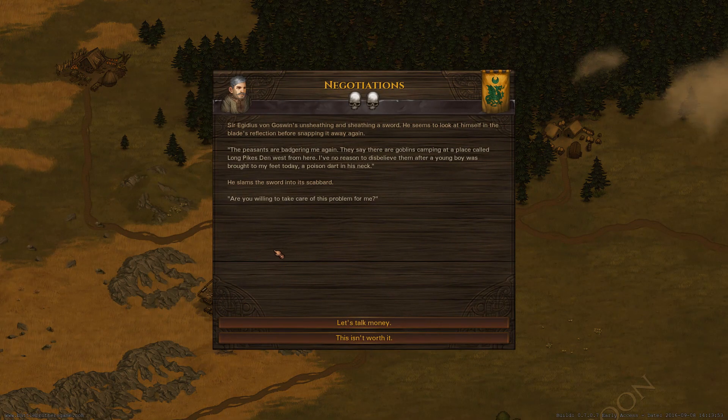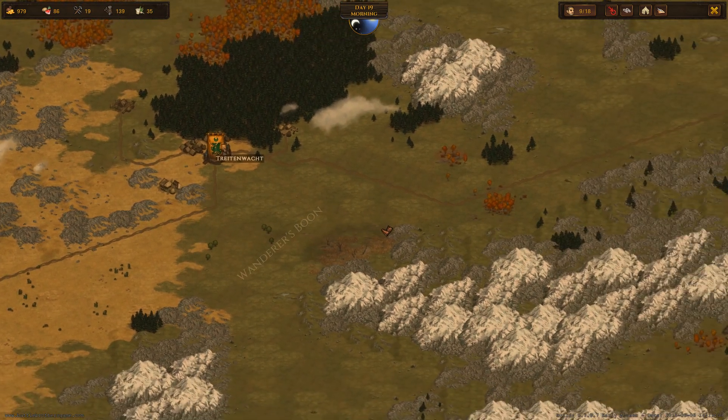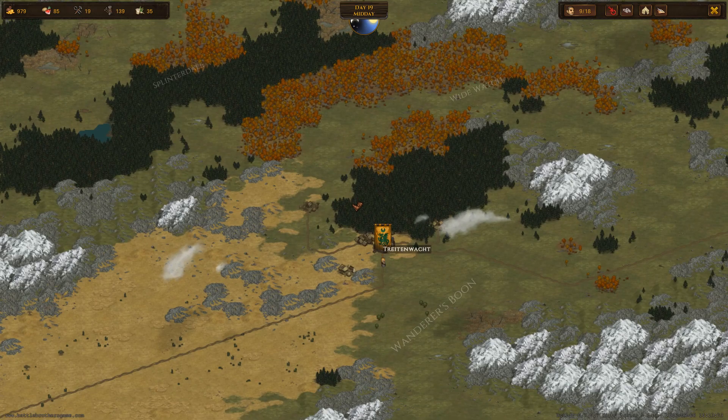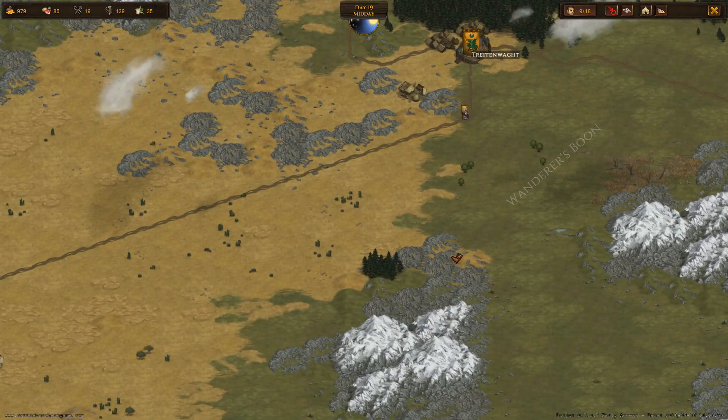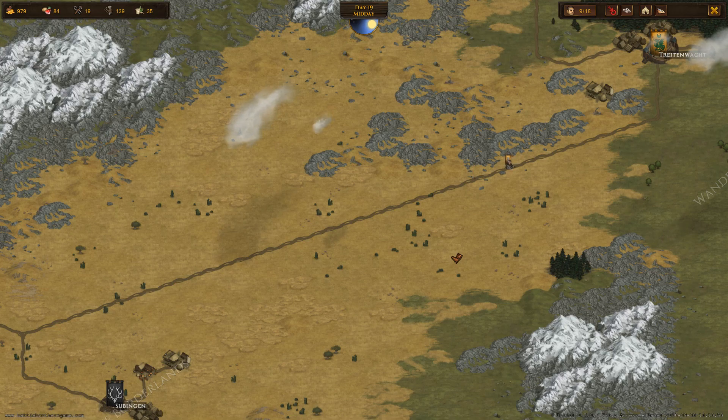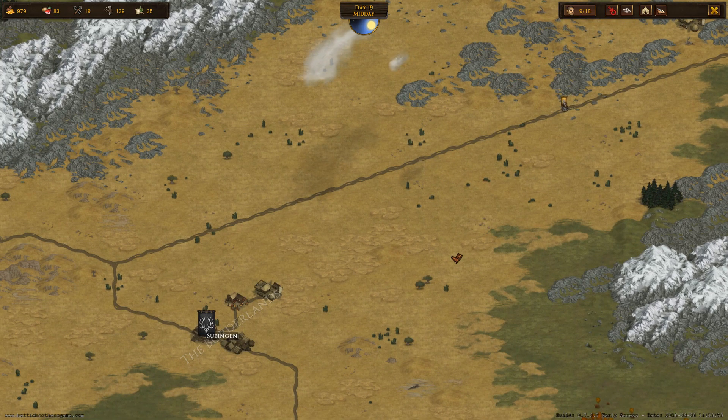Let's take a look at this contract. The peasants are badgering me again. They say there are goblins camping at a place called Longpike's Den west from here. I don't know if I want to fight goblins. I don't think it's worth it — let's just keep going. I kind of want to stick to the one skull quests for right now. That pack of goblin wolf riders messed us up; I'm not exactly looking forward to fighting any goblins right now.